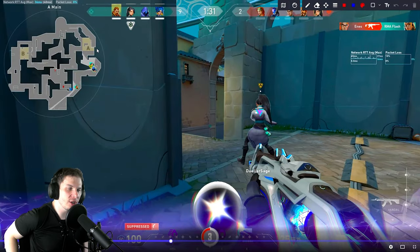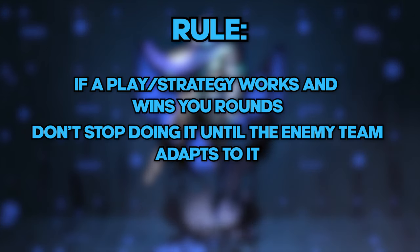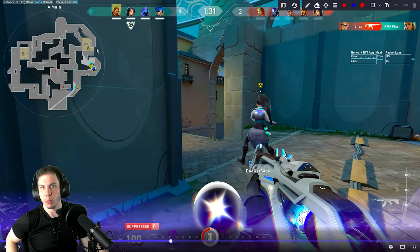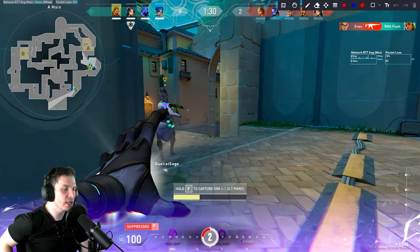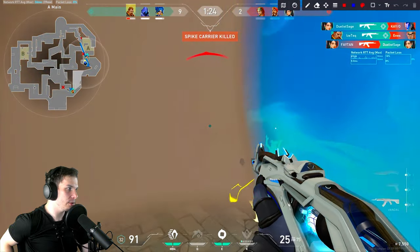Something I've explained in previous sessions: if some play or strategy is working a lot of times in a row, there is no need to change it. Why would you change something that's actually working? If this push is working out for you, just keep abusing A until the end of the game — until the enemies really adapt to you.